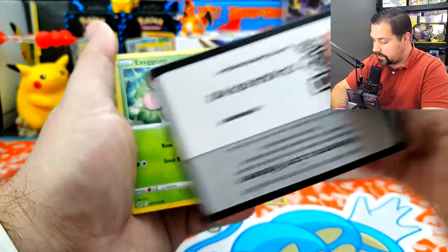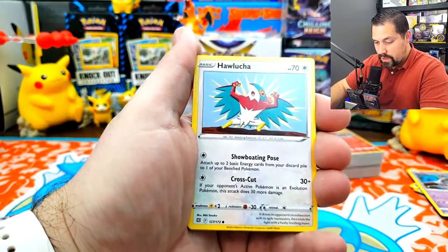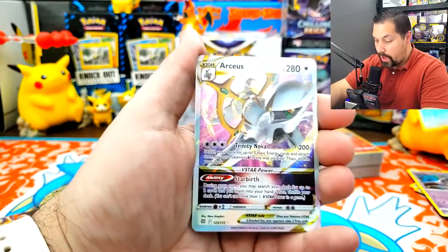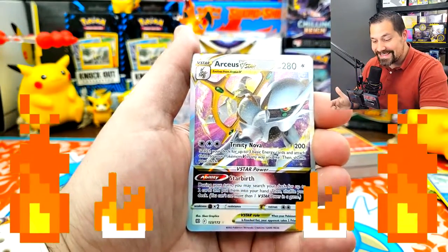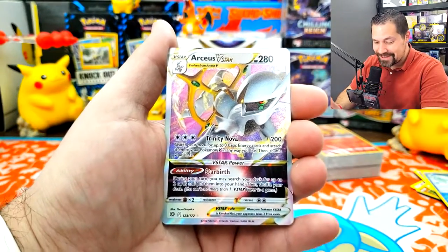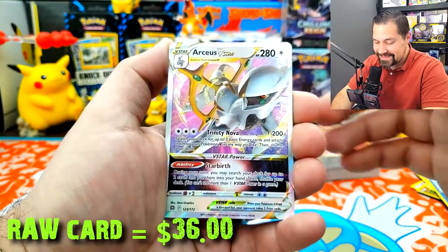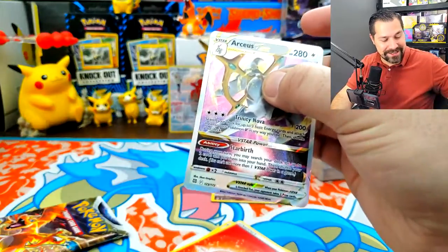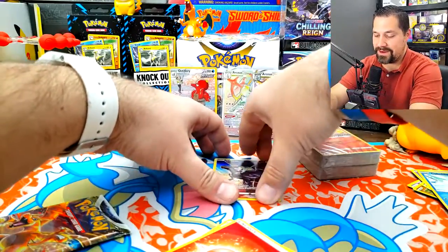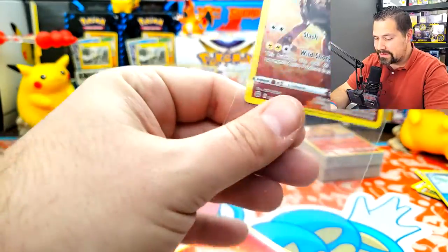Code card for you. And we're going to see the Exeggcute, a Trapinch, Gible, Hawlucha, Buizel, Cubchoo for the reverse holo. Oh my goodness — Arceus VStar! So who's going to win? You get the exact same card, just not the rainbow. Arceus VStar — and believe it or not, this is the second time pulling that as well. I'd love to see a Charizard coming about, but Arceus, you're not too bad either. I'm going to sleeve you up there and sleeve up this Zekrom. And then we're going to do that last pack — see if there's any magic left.